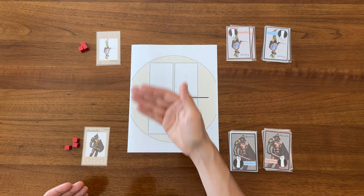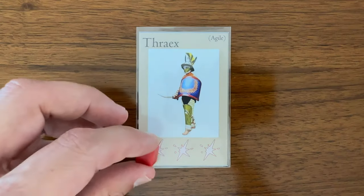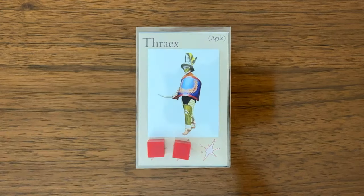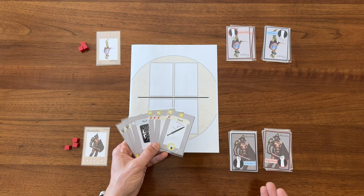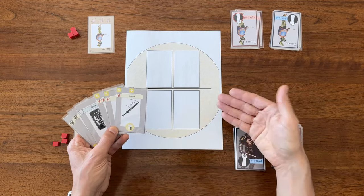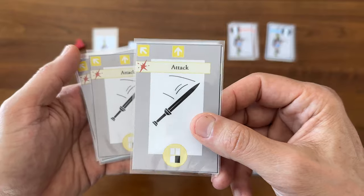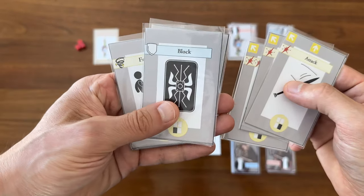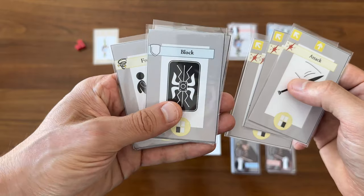Each player has a character board for their gladiator — here it's referenced by another card — but think of this as my character board where I keep track of damage. Each player starts with a hand of cards drawn from the two decks. On my turn, I'm going to play one card from my hand onto the board. There are essentially two types of cards: attack cards and defense cards, which vary based on my gladiator class and the types of weapons I'm holding.